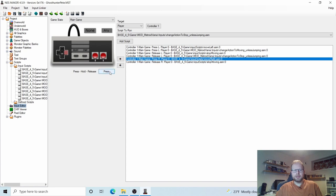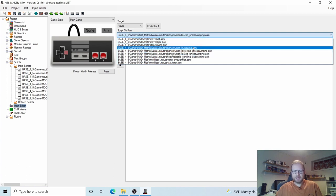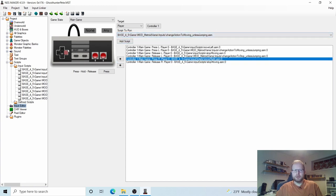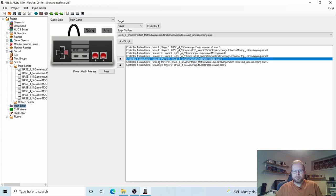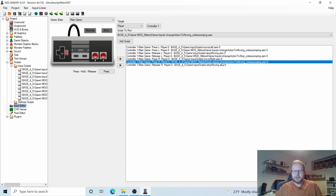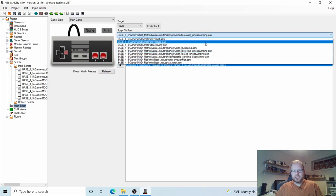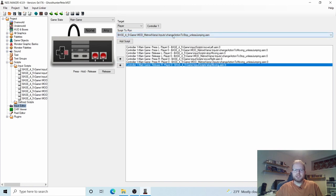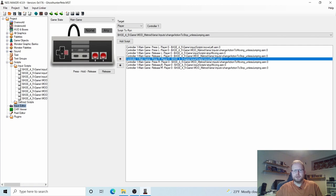Click Right on the D-pad and make sure it says Press. We already did Move Right, but we need him to Change Action to Moving. So Press Right, Change Action to Moving, Add Script, and let's move this up. Now we have Press Right to start moving right and Press Right to change animation to moving. For Release Right: click the button until it says Release, then choose Change Action to Stop Unless Jumping. Release Right — Add Script. Now we have two for Press L, two for Release L, two for Press R, two for Release R.